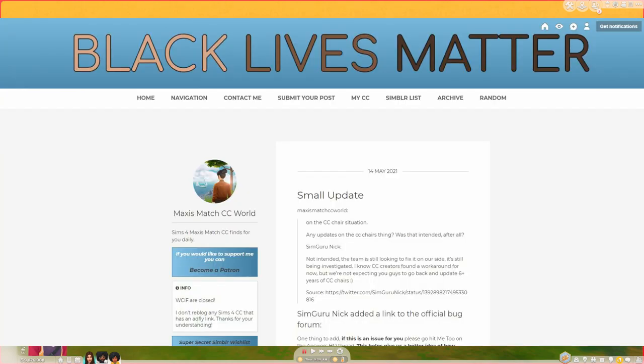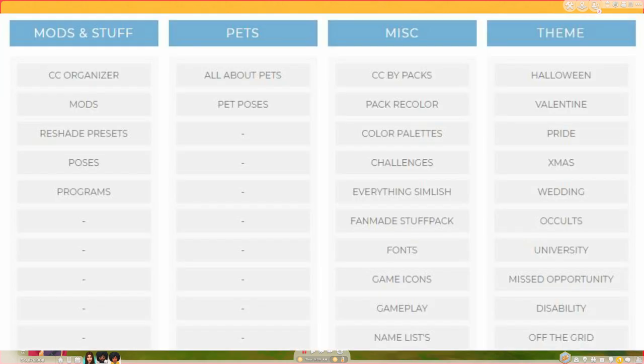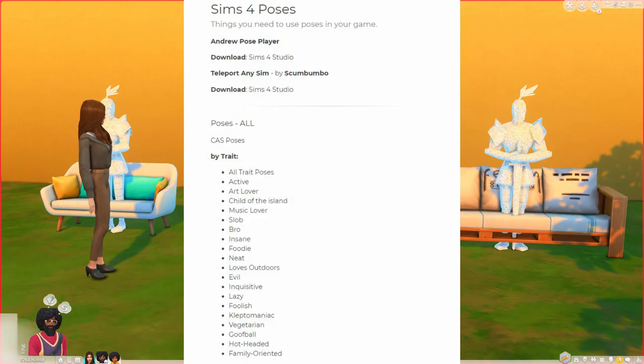First and foremost, where do you find poses? I find a lot of mine on the Maxis Match CC World Tumblr page — it's a great page to find poses, custom content items, and mods. When you select poses under 'Mods and Stuff,' it opens a new page that breaks down poses by category depending on what you're looking for. You can browse particular subcategories, which is very user-friendly. There are also Create-a-Sim poses — this is how a lot of people get really nice photos in CAS when actually creating sims.